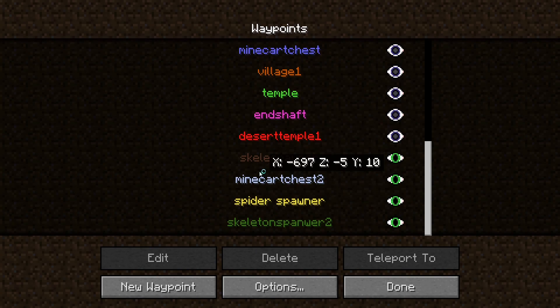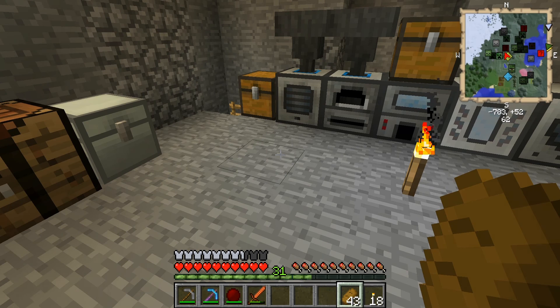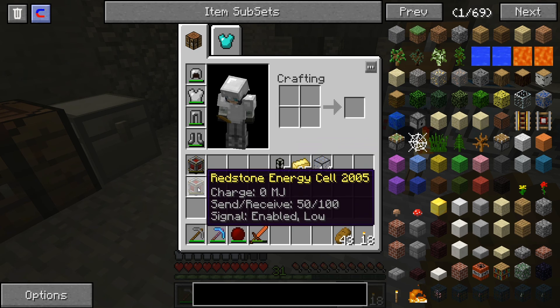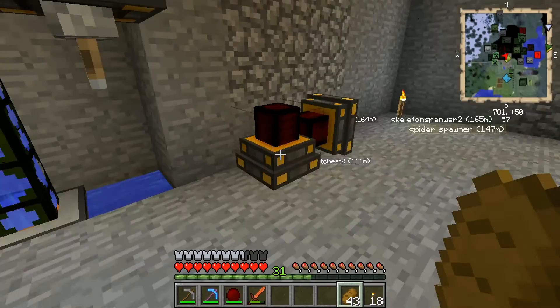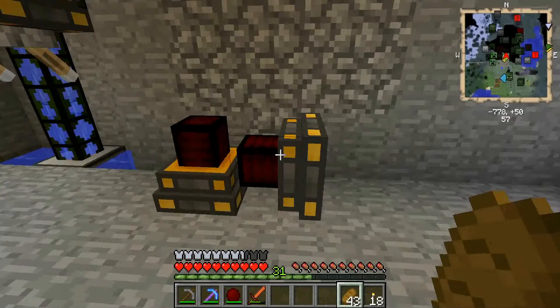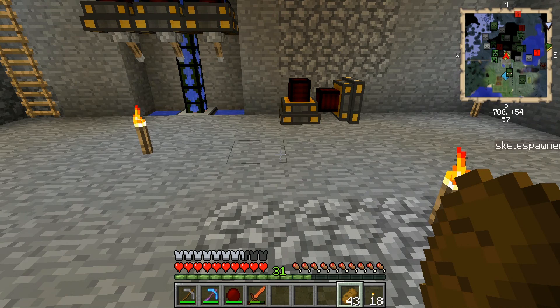I've been using all my copper. I made another redstone energy cell, some more hardened glass, more electrum ingots, and down here I made two more steam engines which took almost all my copper. But now that we have five engines, that should be enough.